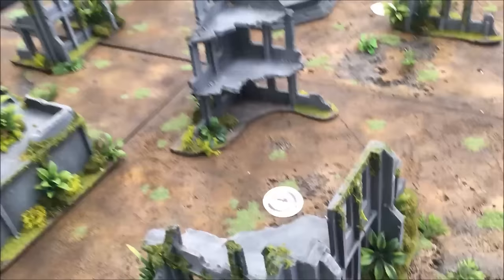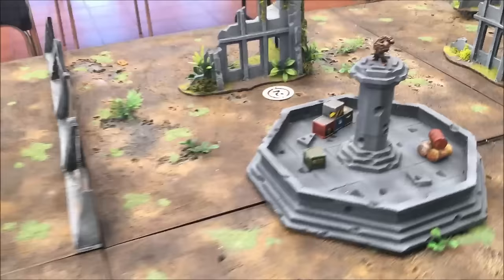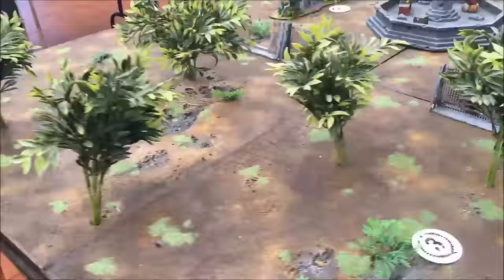The objective markers are already down for the tournament. We have number four in the middle of the ruined building, number six slightly in the open in the back quarter of the battlefield, number one and number two right in the centre of the city at the plinth memorials to the Space Marines, and finally number three and number five hidden in the depths of the forest on the outskirts of this wasted land.